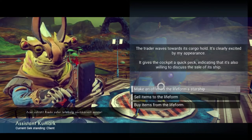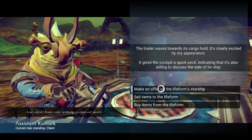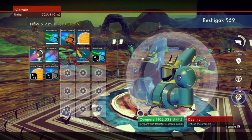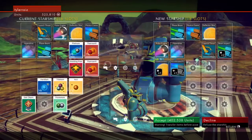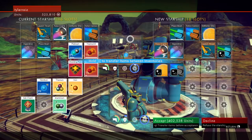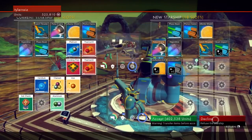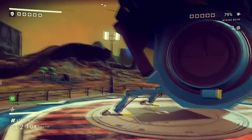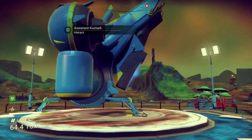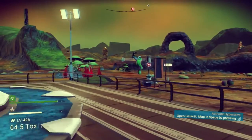Clearly excited by my appearance — willing to discuss sale of ship. He's got 18 slots, I could buy this very interesting looking ship. It's technically better I suppose — it's got more slots. But I think maybe I could save up for an even better ship. It's certainly not the ugliest ship I've seen in this game — mine certainly looks better.